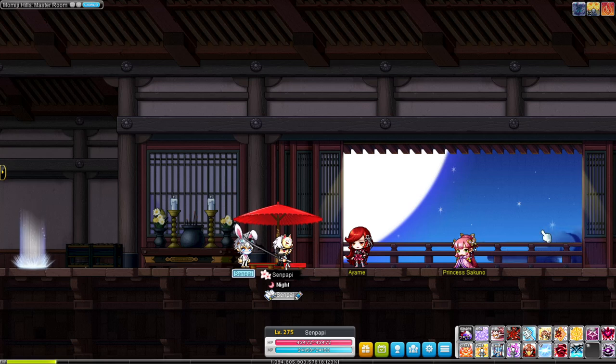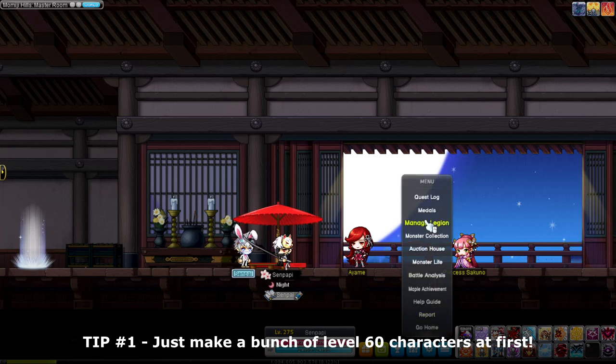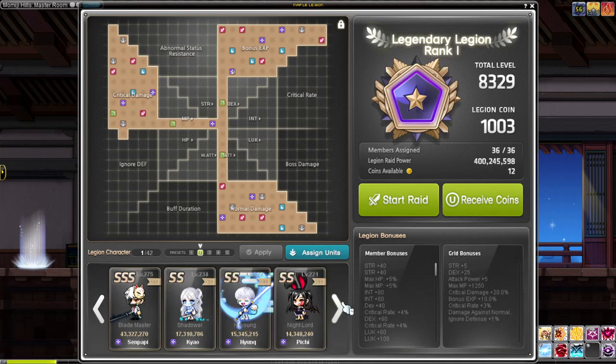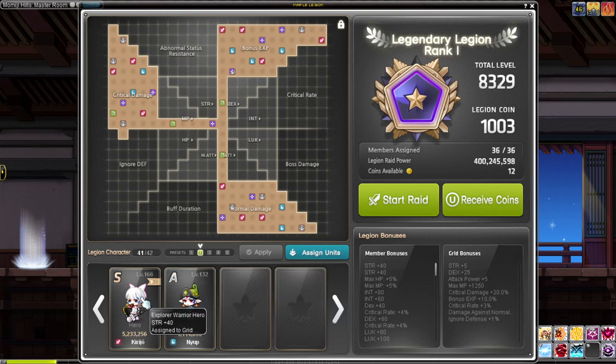Tip one: you can actually build your Legion just by making level 60 characters. You don't have to commit all the way to level 200 every time, because level 60 is when it starts counting — that's when you hit third job advancement and your character appears on the Legion grid. If you're level 59, it does not appear.